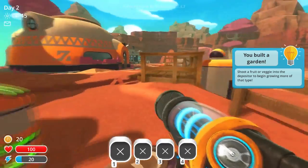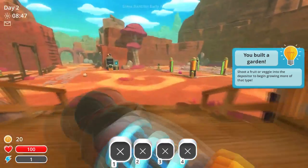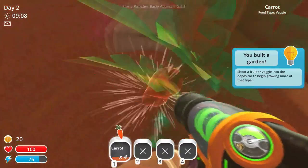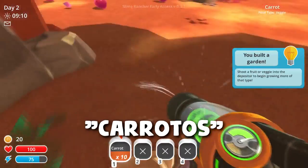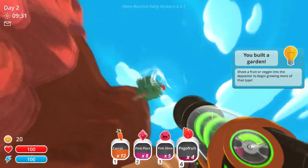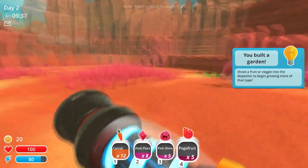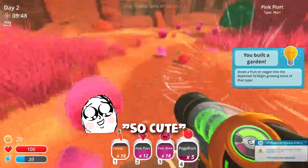These look good — bam! Okay, shoot a fruit or veggie. Problem is I don't have any fruit or veggies. Come on — there we go. More, more — they're so cute.